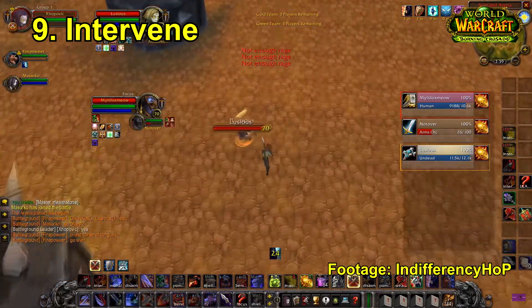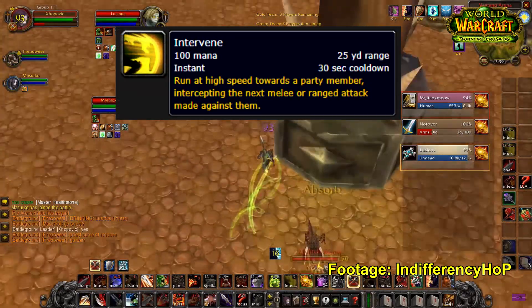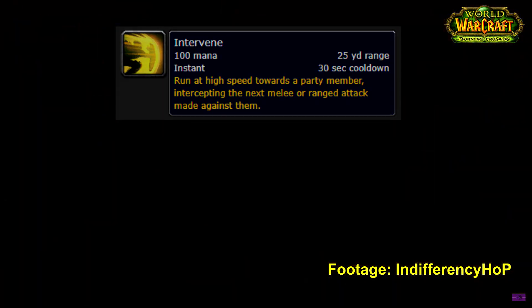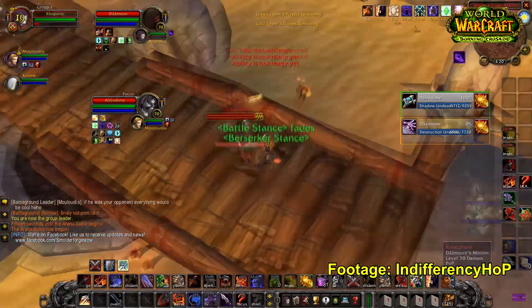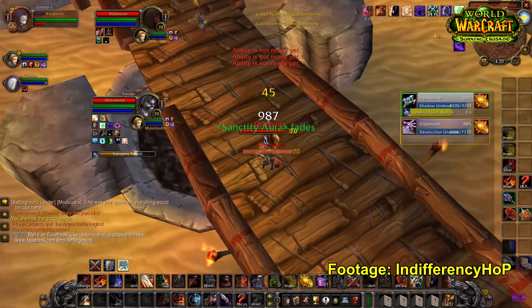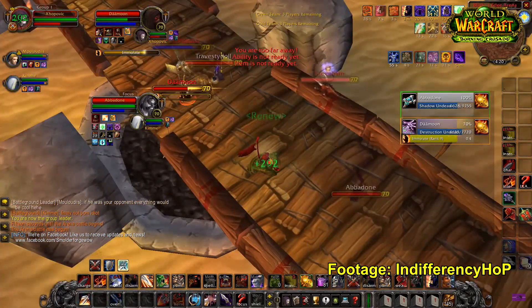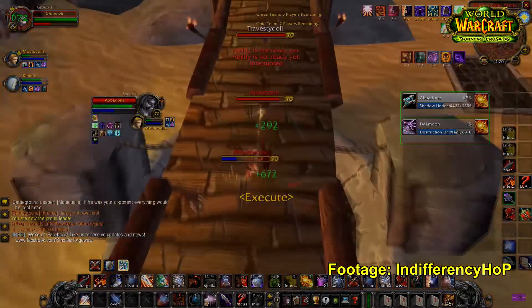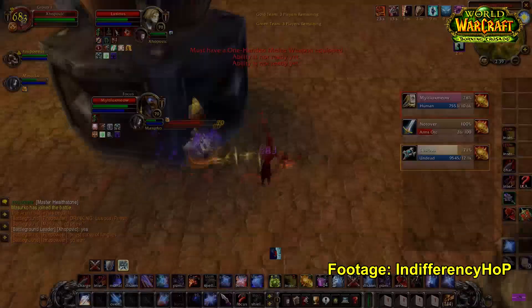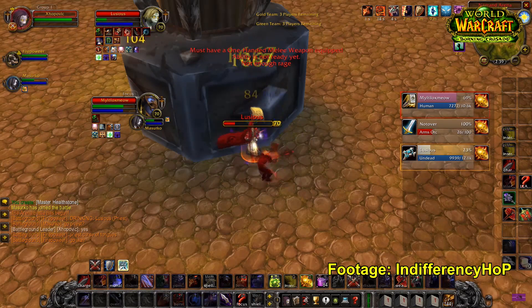For our second-to-last ability we have Intervene, another warrior ability. Honestly the main reason I like it is just because it's fun — it helps a warrior get around, whether avoiding deadly boss mechanics or running back to the boss after a wipe faster by intervening on a player who's sprinted ahead. Pro warriors also use Intervene to protect their healer with perfect timing; for instance, if a healer is about to be Cycloned or Polymorphed, the warrior could intervene and absorb the Polymorph instead, the healer dispels it, and you've reduced the time your healer was out of the fight. It's one of those abilities with a really high skill ceiling requiring absolute perfect timing.